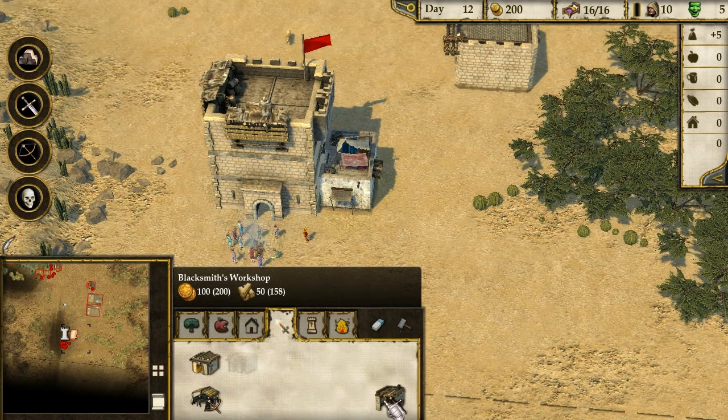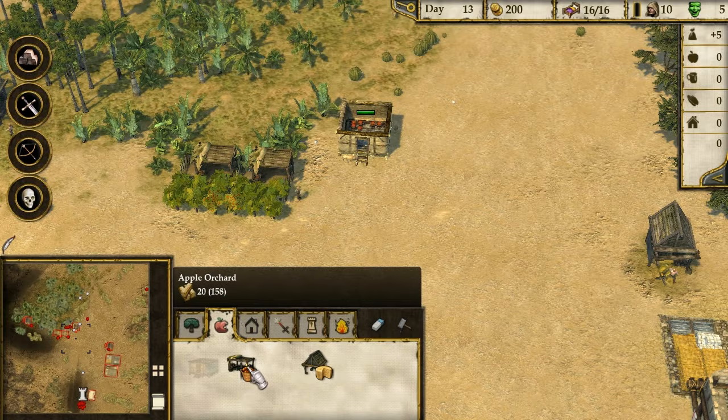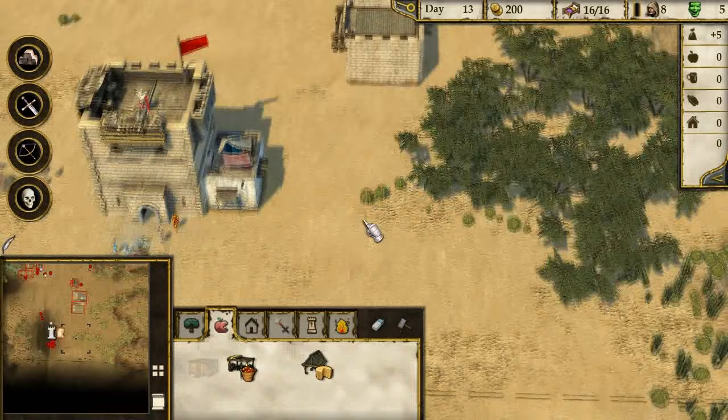We are chopping down all these trees. Our food is looking pretty good but as we're getting more people that's just going to start going down. So I need some more apple farms - we've got plenty of wood. Let's get two more apple farms, get some more people actually working rather than just chillaxing. Day 13 - it's taking us a little bit longer but that's fine. People are actually quite happy with me.